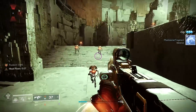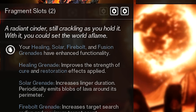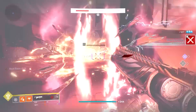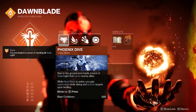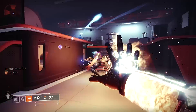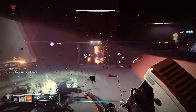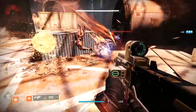We are also using the solar aspect called Touch of Flame, which gives our solar grenades an additional increase in duration, but also causes them to emit blobs of lava around their perimeter with the ability to scorch and ignite enemies on their own. And since we're using Heat Rises, I also like to use Phoenix Dive. First, it's a great way to get out of the air in a pinch and provides instant bursts of healing energy for you and allies. When performed while Heat Rises is active, you'll even be able to scorch enemies as you land — an amazing animation and a powerful ability.